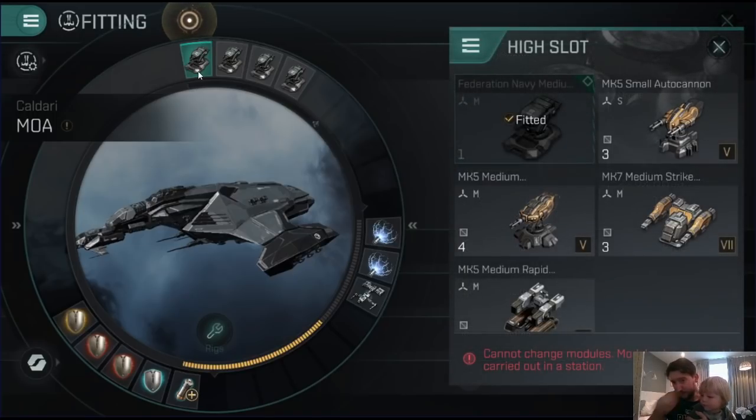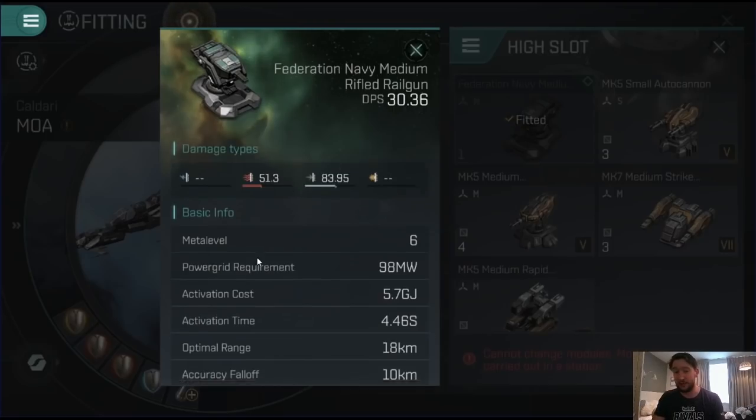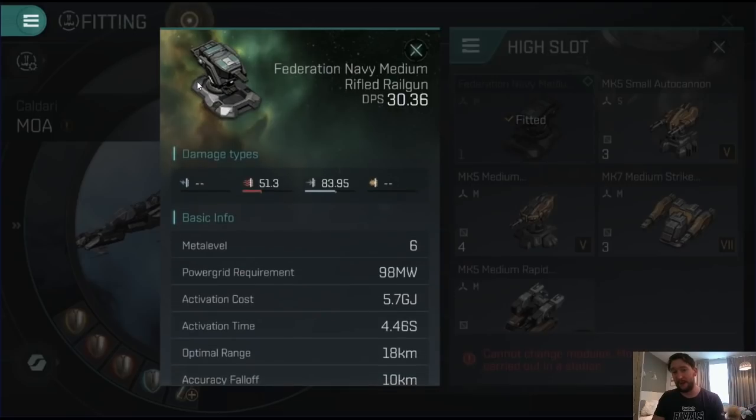Let's start with the high fittings. I've got a Federation Navy medium railgun attached. There are actually two railgun options to consider — feel free to discuss this in the comments. You get railgun bonuses in the Mower, so it naturally levers you towards railguns. You have rifled railguns, which give you extra range and extra range falloff so you're more accurate across a wider spread of ranges. But the DPS is lower, and against smaller frigates and destroyers you're going to struggle because of tracking — the tracking speed of these railguns is not particularly good, so keeping yourself at range is preferable.